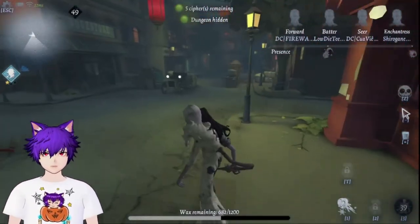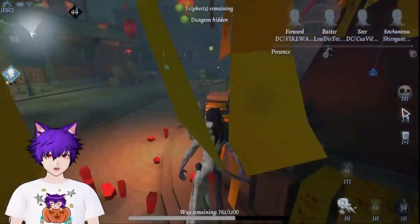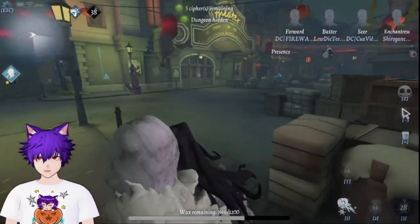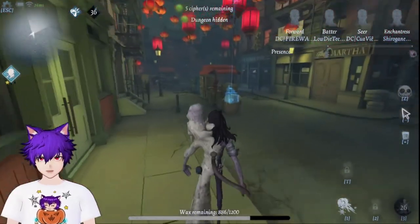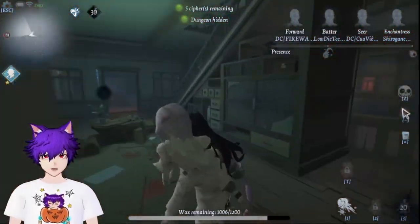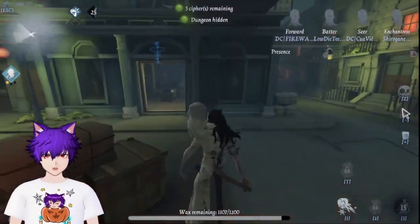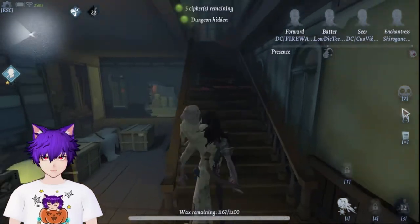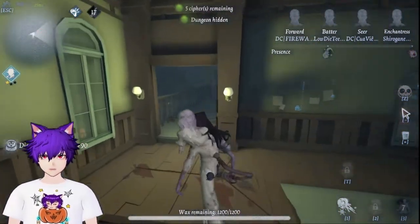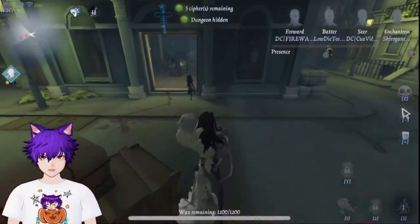We spawned in Chinatown. The first thing we need to do is find a survivor. If I spawn here, someone will probably spawn on that side. There's a Forward — wait, it's a Batter. I probably wouldn't chase after Batter right now. Oh, we got an Enchantress — that's good. As soon as you see a target, start shooting, but I'm not in range yet, so I won't shoot yet.